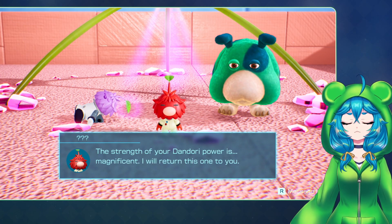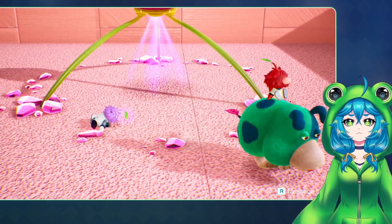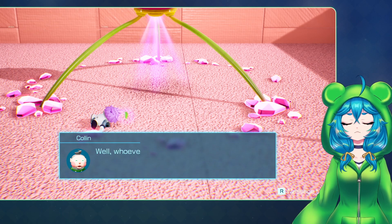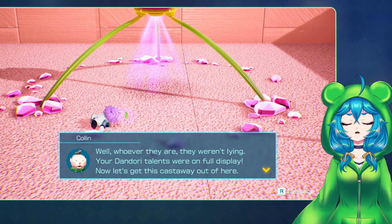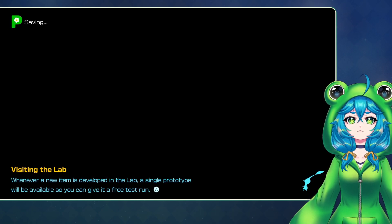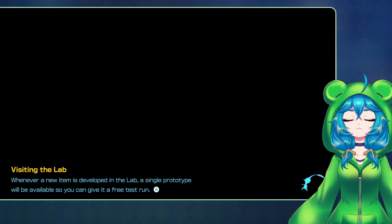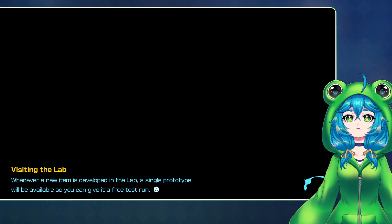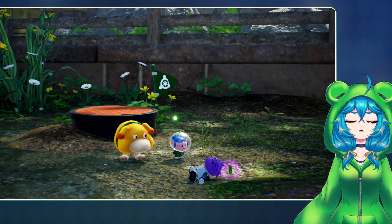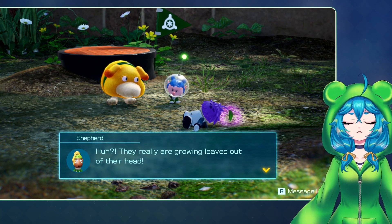The strength of your Dandori power is magnificent. We'll return this one to you. They just left? Who in space and time was that? Well, whoever they are, they weren't lying - your Dandori powers were on full display. Let's get this castaway out of here. It's a neat mode - a nice little change of pace for your adventure. I just kind of wish it wasn't split screen, because I think that makes sense if it's local versus. But playing against a CPU, I wish I could at least shift away from it.